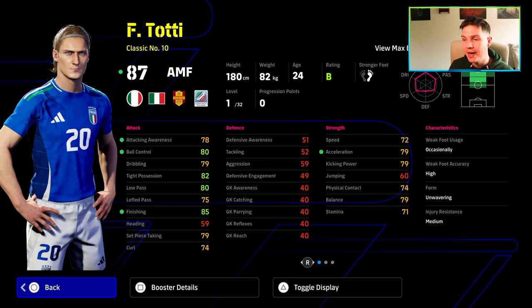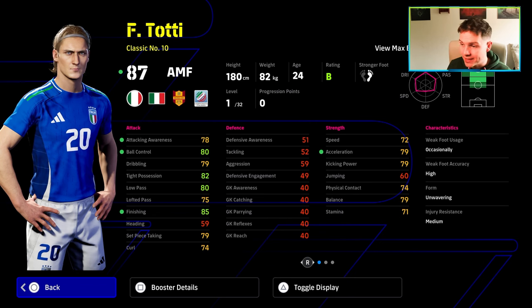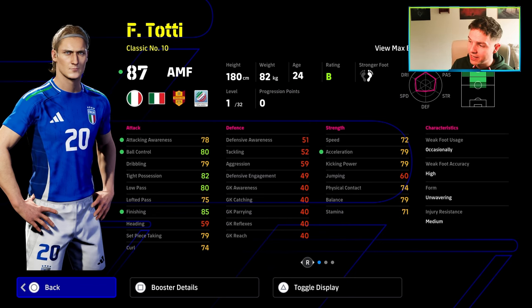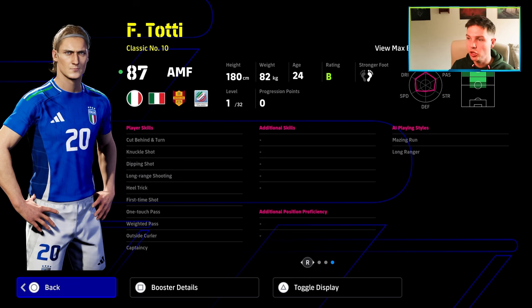Not weakest in that he can't be in-game for you, not weakest in that you can't train him up, but he definitely requires from the rip the most training, the most investment in him. He's down as a classic number 10. Off the rip, with the ball control at 80 and the finishing at 85, you're going to be kind of forced to play him as an SS unless you really want to invest into his player skills. He does have knuckle shot, dipped shot, long range shooting, outside curler, and first-time shot — five skills for shooting — but he's down as a classic number 10 attacking midfielder, and he only has one touch pass and weighted pass.